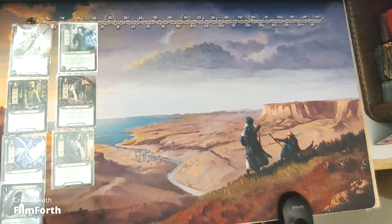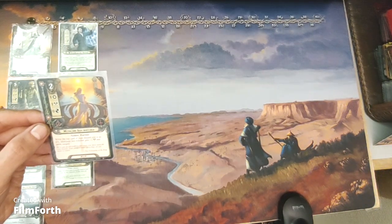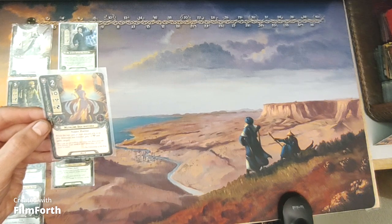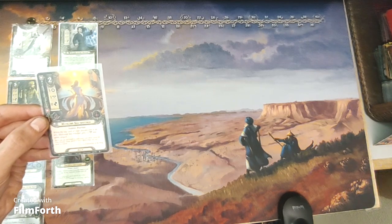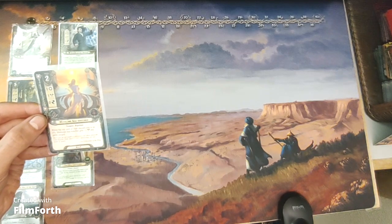For tactics, you have the Mithlond Sea Watcher. A two-cost tactics ally with one willpower, one attack, zero defense, and two hit points. Noldor Warrior. While the top card of your discard pile is an ally, Mithlond Sea Watcher gets plus two attack and gains ranged.